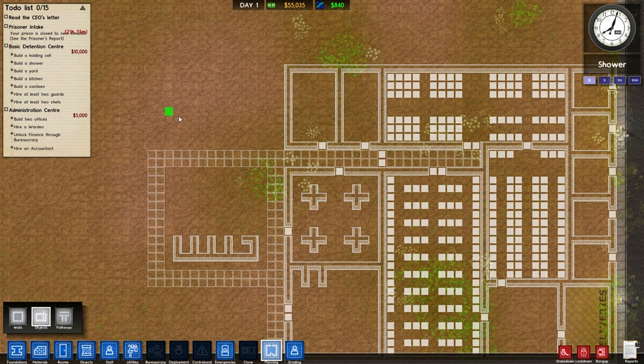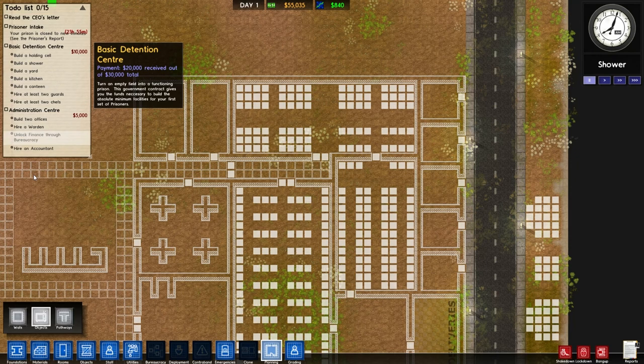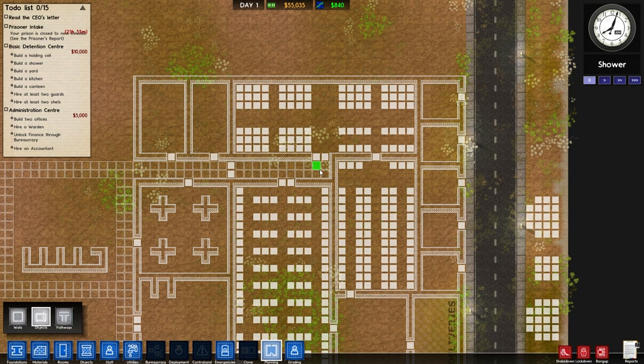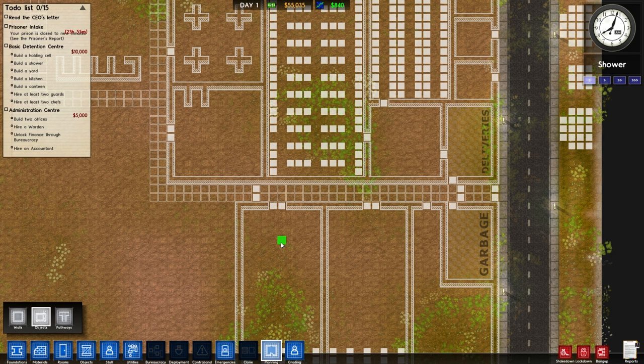The only other thing we need to do is put a fence around the entire perimeter wherever we don't have buildings yet, so no prisoners can just run off. I'll end this recording here — this is all the planning done so far. Next episode we'll start actually building. If planning like this appeals to you, that's what drew me to this game. Until next time!